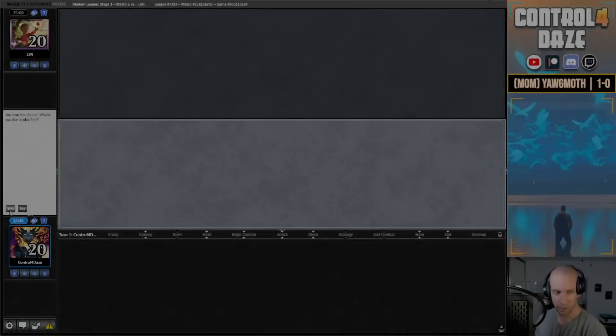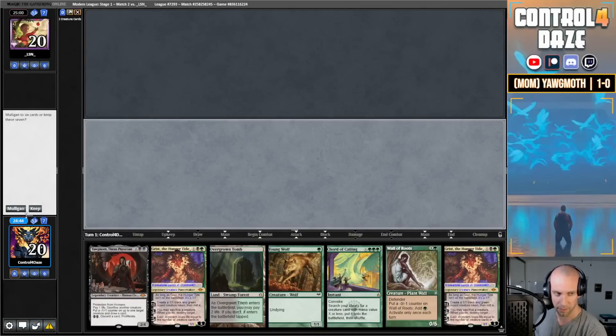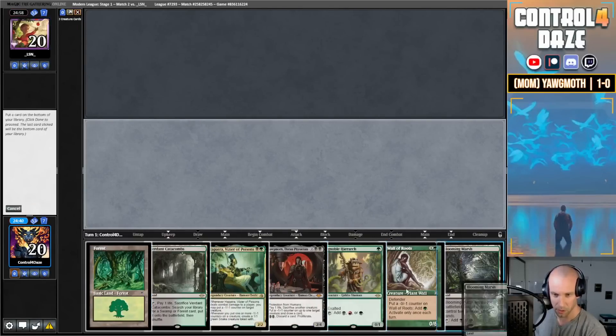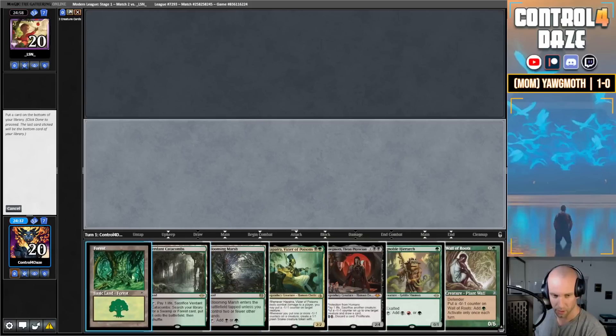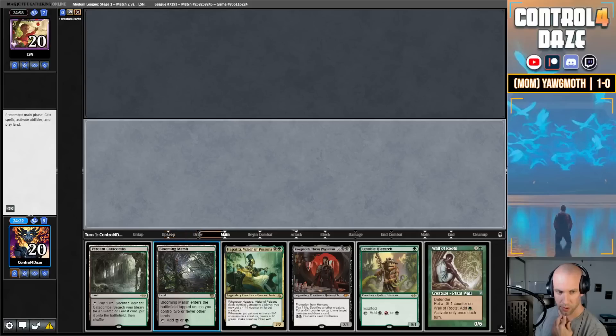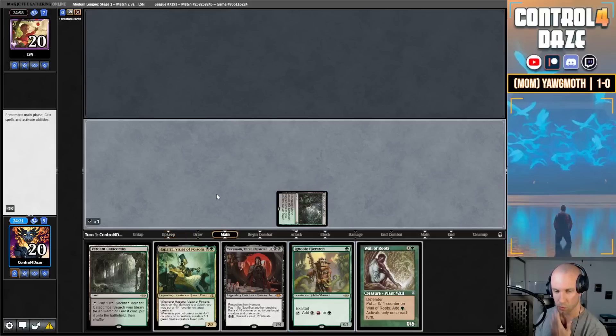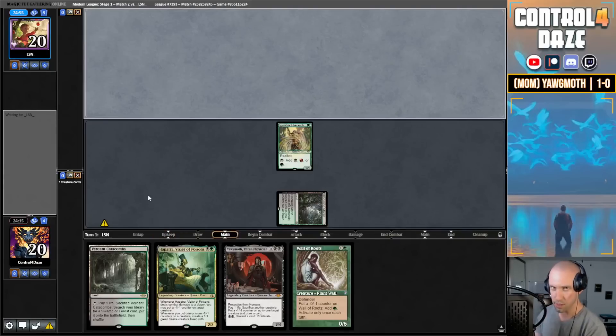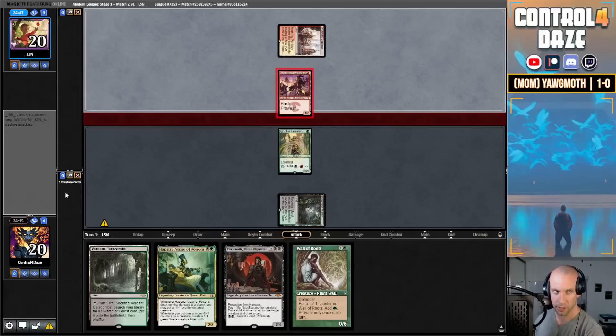We're on the play. Opening seven — can't keep this, going to mulligan. Six — we'll keep this one. We're going to send back the basic Forest. We want to ensure that I have double black. Opponent keeps their seven, leading Noble and passing the turn. Let's see what LSN is doing on the opposite side — Swiftspear. Okay, so we're playing against Burn here. Maybe the move was to keep the basic Forest.